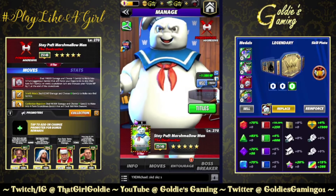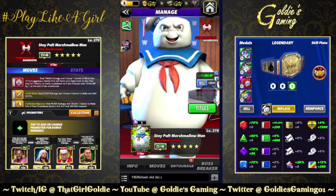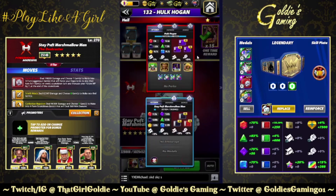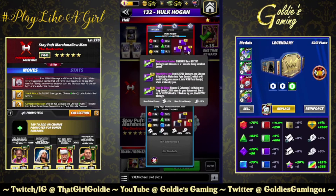As you can see, the Marshmallow Man has died. I thought it would be a good idea to go against Ghostbuster Hogan and recreate the movie - but when you use the Sugar Rush and he has his Trap gems on the board, you lose all your health to him. So yeah, we ain't doing that.